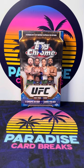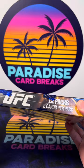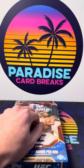We're looking for big super fractures and low-number cards of the big names you see on the front — Izzy, Volk, Jon Jones, Makhachev, Khabib. We're also looking for rookies including Shara Magomedov, Manel Cap, Diego Lopes — my main rookie chase this year, featherweight contender. Two autos per box, 12 packs, 8 cards per pack. Let's do it.